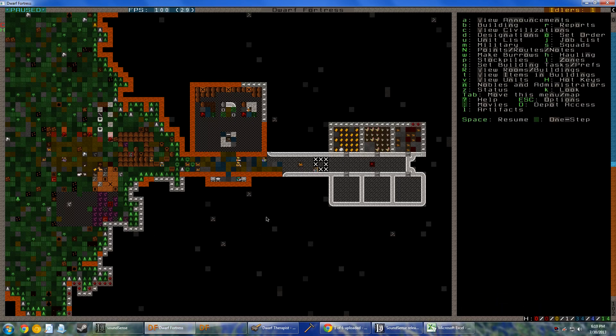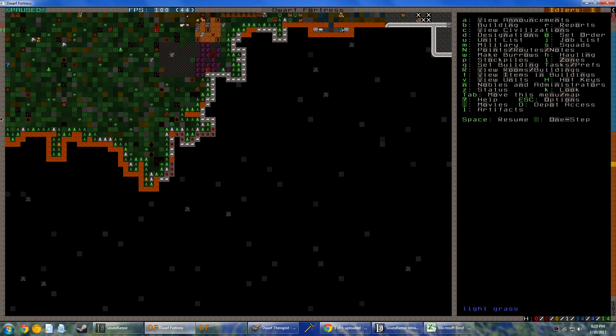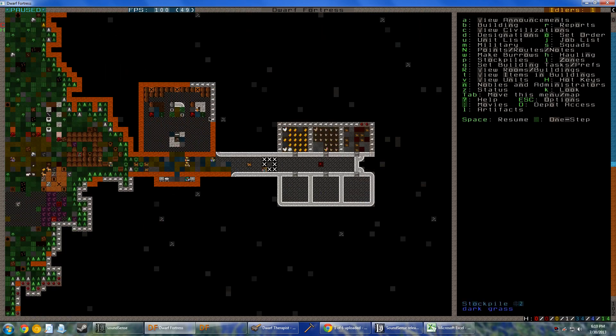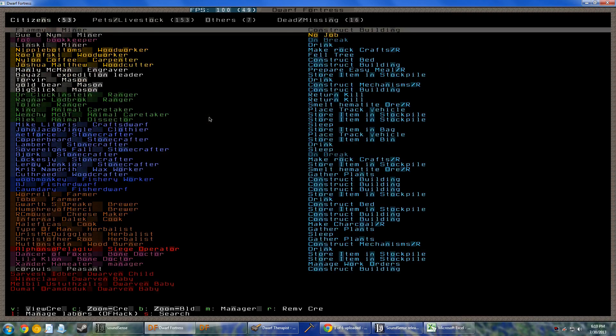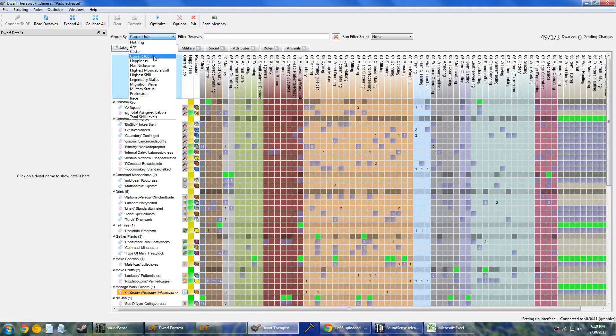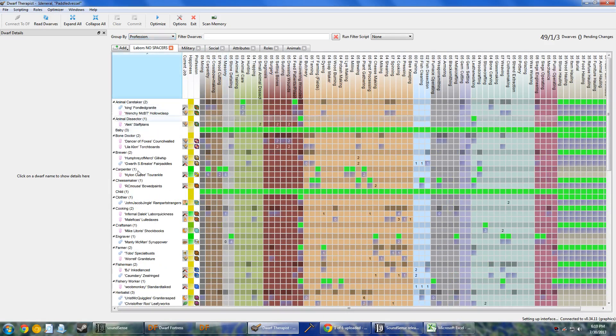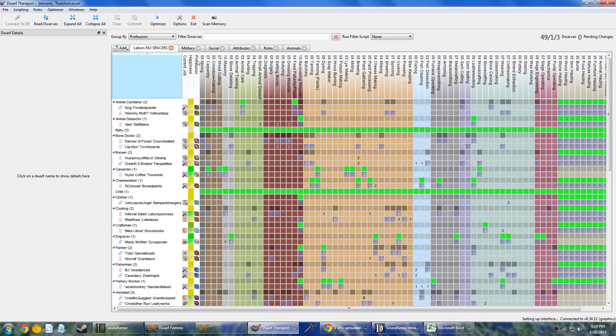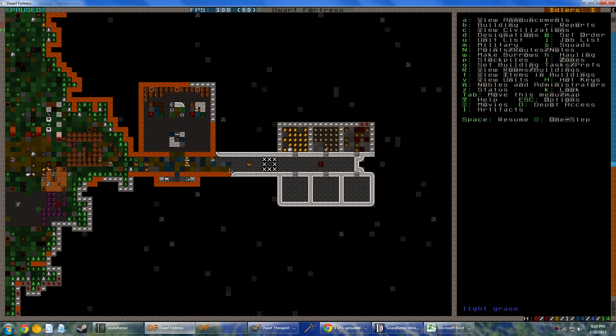Let's go ahead and play the actual game. Hopefully I remember what I'm doing — I haven't played this in a while. We have 53 dwarfs. Let's use Therapist, it'll probably be easier. Let's sort by job, not current job but actual profession. Kind of gives me an idea of how many of each thing we have. Well, let's just keep playing. This is tough getting back into — I've forgotten what I was doing.